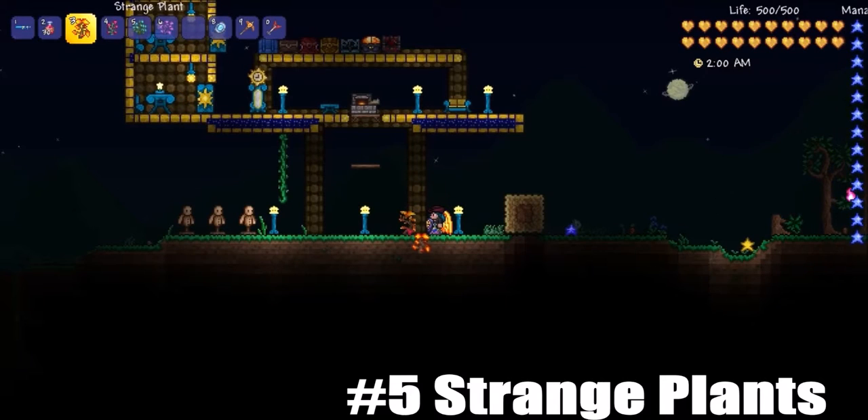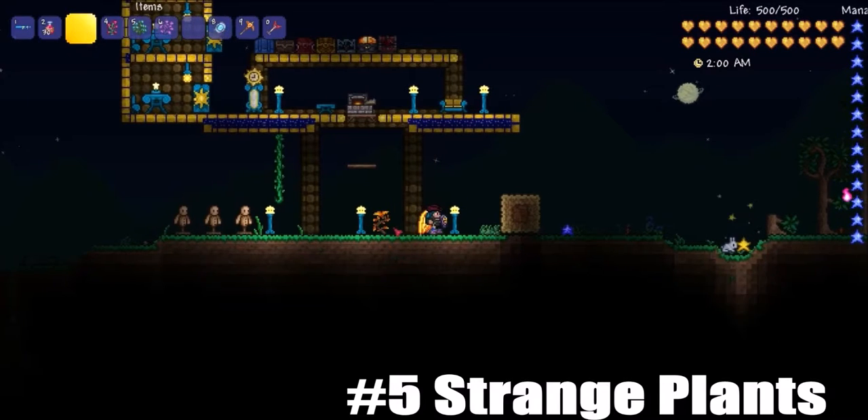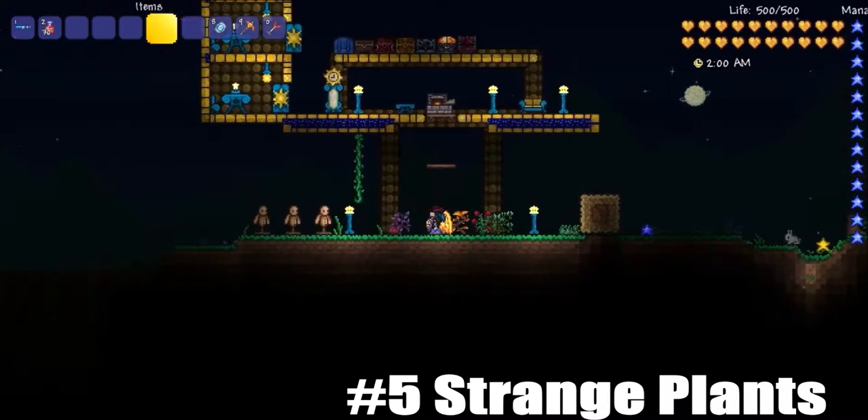When you click strange plants with the dye trader, he will give you random loot — from new dyes and more. That's all I know for now. I'll go over that in another video, but I probably won't.